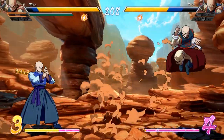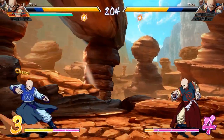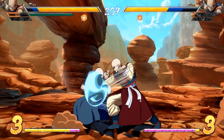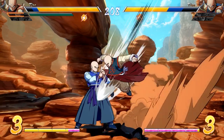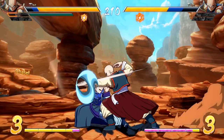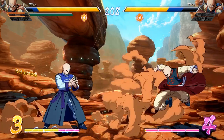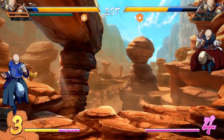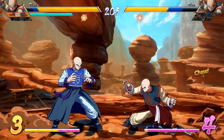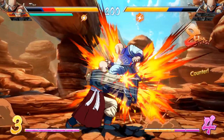Before we wrap up the video, let's cover the Reflect mechanic a little more, and why it has its purpose next to the Z-Change and just blocking. Reflect is special in the fact that it reflects both lows and highs. So if you're not sure which kind of pressure they're going to hit you with and just want to push them away, you can opt to reflect. You can see I do that here once he ends a block string and then opts to go for an overhead. Not wanting to deal with the pressure, I simply reflect and put us back into neutral. I don't have too many good clips of reflecting, so that's about the only scenario I can show you. I know the video is kind of light on that end and I'm sorry about that.